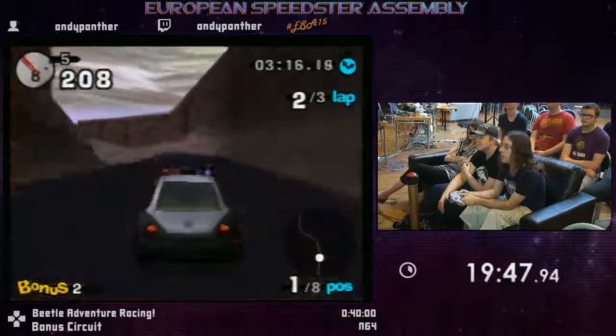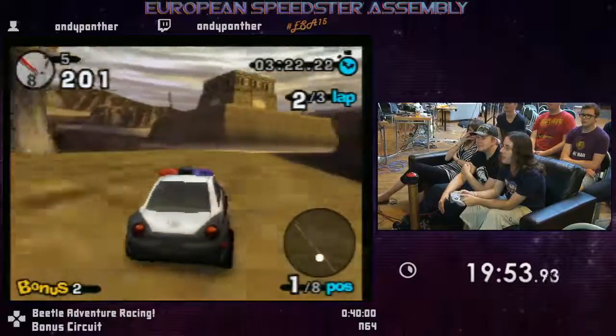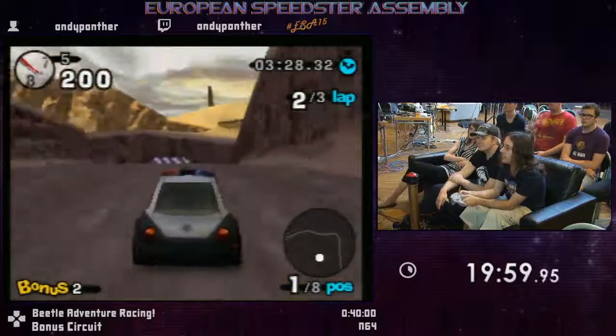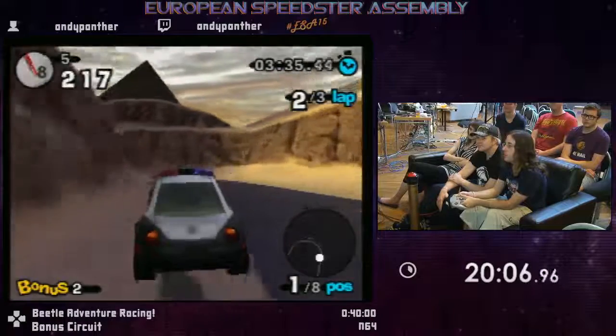Some of you may have seen the pyramid jump strat from Cosmo — it involves going to another bounce area and then doing a crazy handbrake jump from a pyramid that brings you to a later part of the level. In theory it would skip a lot, but the thing is that you skip a checkpoint by doing that, so it's useless.